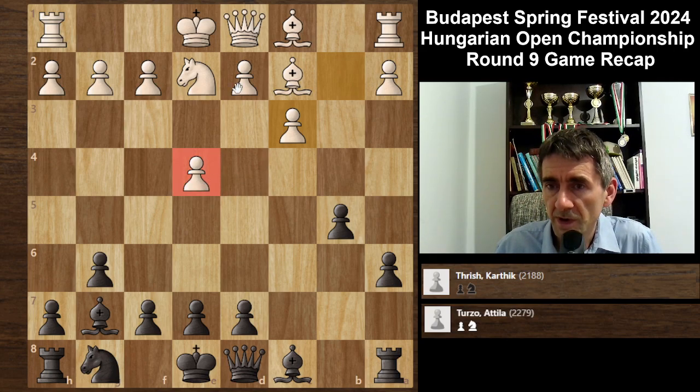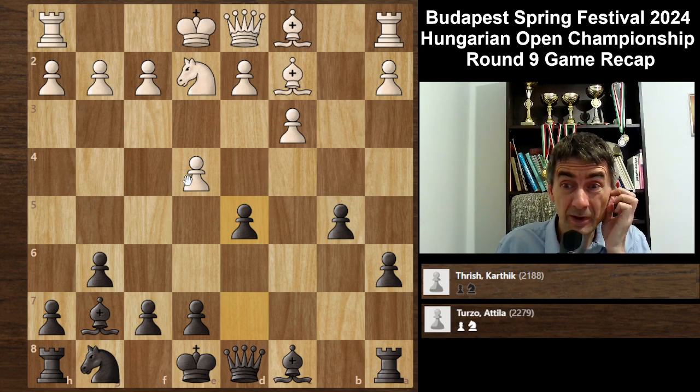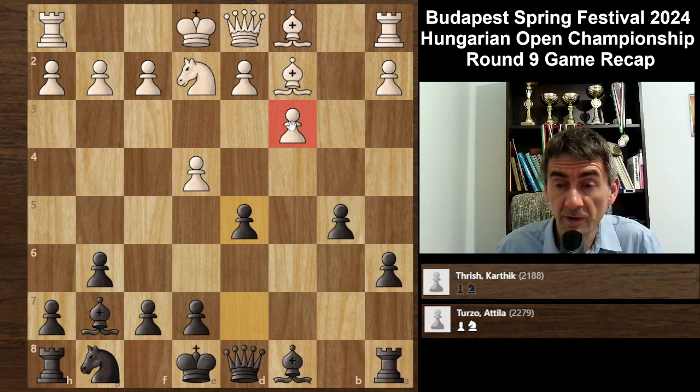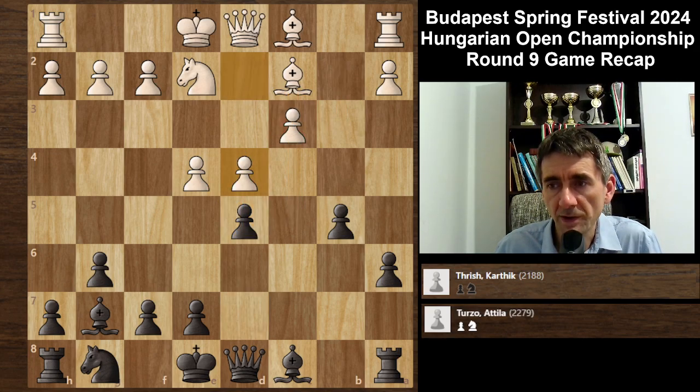This was the first critical moment: how to continue the development, and also what to do with the center, because he plans to build up a strong center. So I didn't want to wait for it to build up, I played d5, immediately challenging. This is actually typical in the Alapin variation of the Sicilian when white plays c3 - like to play d5, because it takes, takes, and the knight normally which is on b1 cannot go to c3 to attack the queen. So d4, white wanted to gain space and block the g7 bishop with e5. So I captured the pawn.